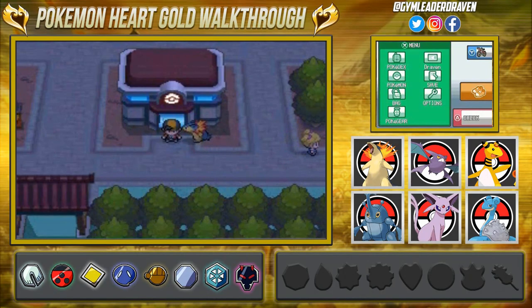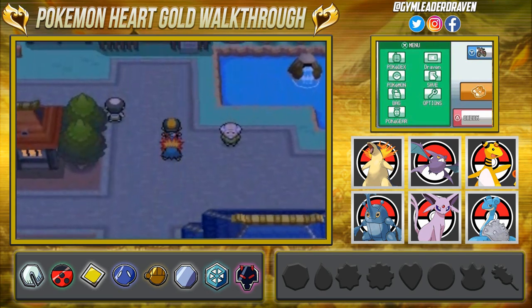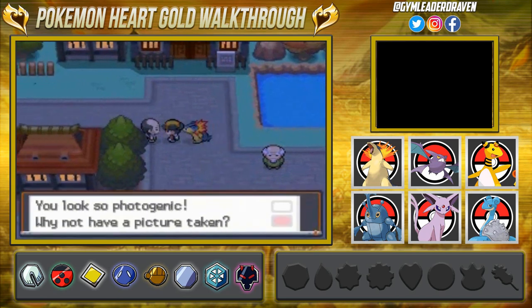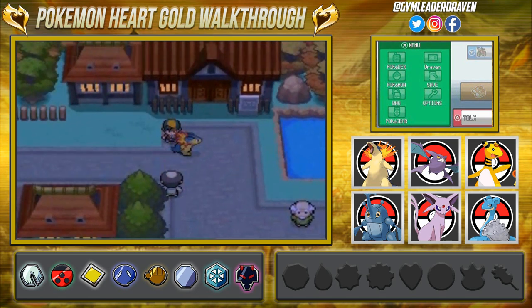Hey guys, it's your host Draven and welcome to another episode of our Pokémon HeartGold walkthrough. In our last episode we went to the dance theater and beat the kimono girls, and now it is finally time for us to go back into the Bell Tower and handle a little bit of business.